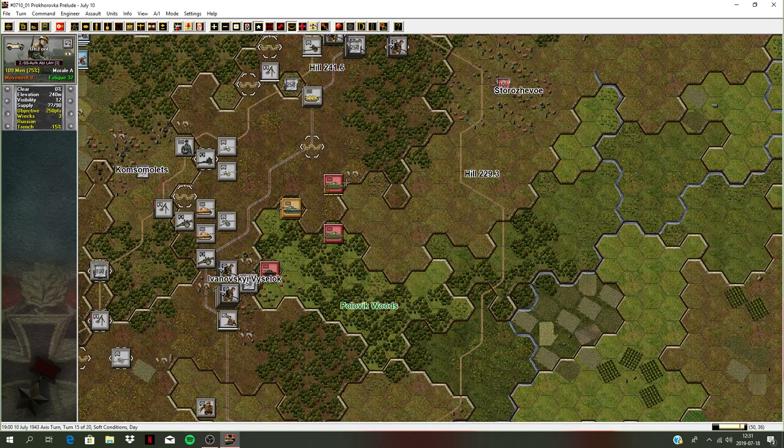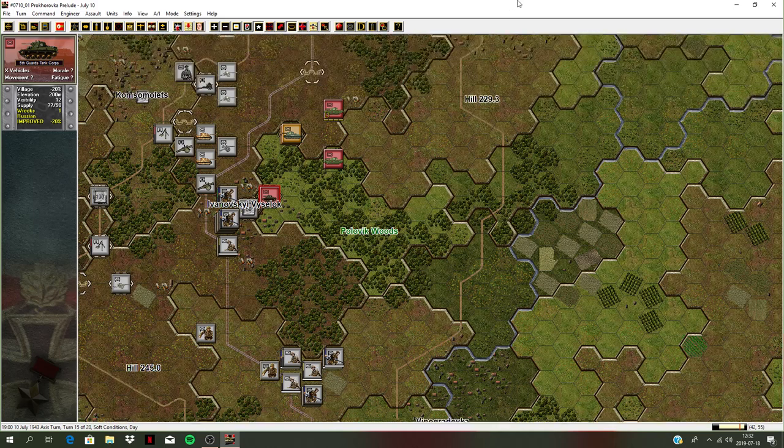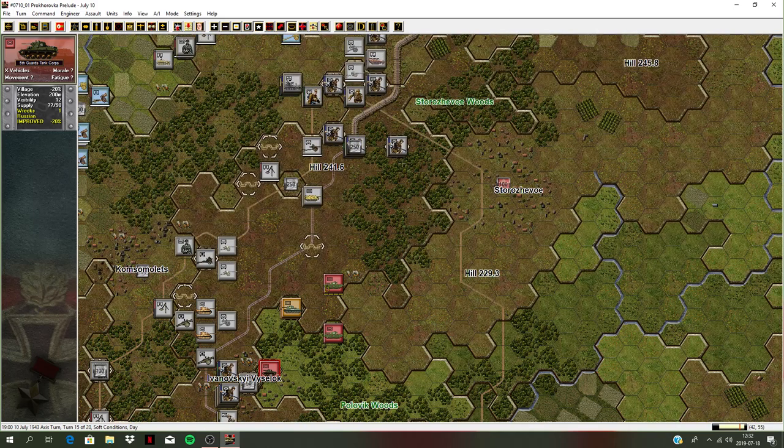He is counterattacking with some armor. Actually, he had some hidden armor here in the Polovka woods. He hasn't committed them yet — he's sitting here below this little gully with woods and some villages. I've got some Recon Forces going to be coming around here to see what's going on on this side, maybe hit this village. I do have units quite close — I should commit some of these units and capture this. It's 100 points, but still.